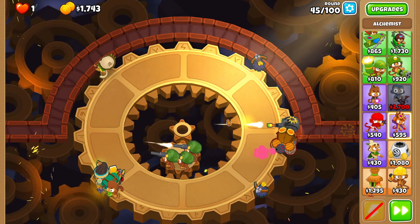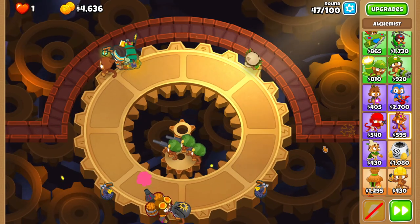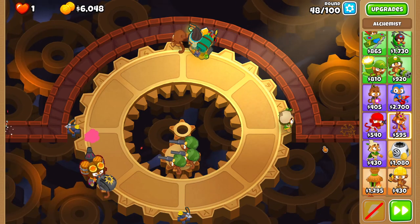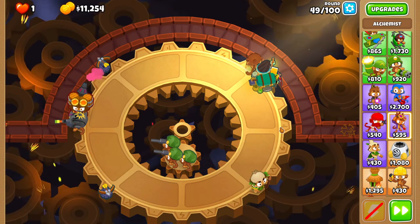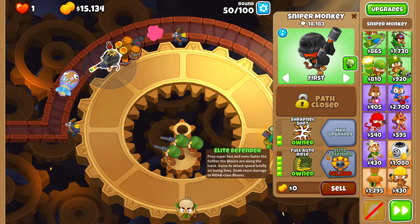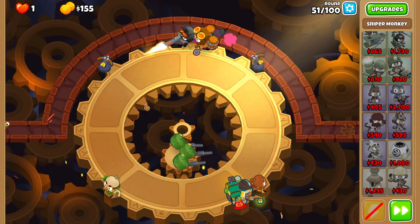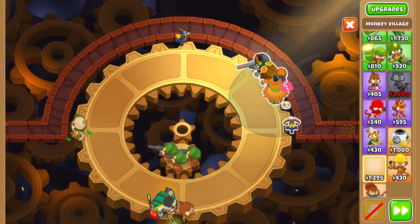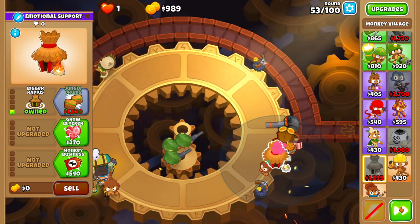Elite Defender — kinda underrated in my opinion. You should get it after round 50 with $5 to spare. Now place a village right next to your Elite Defender and give it jungle drums and the discount upgrades.